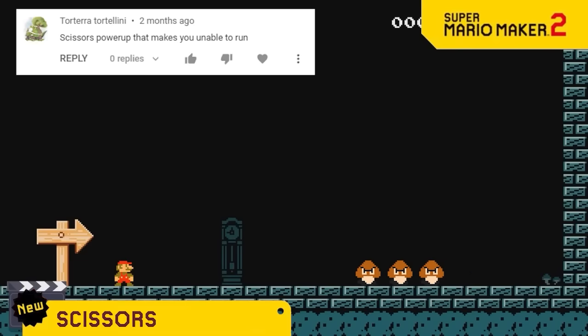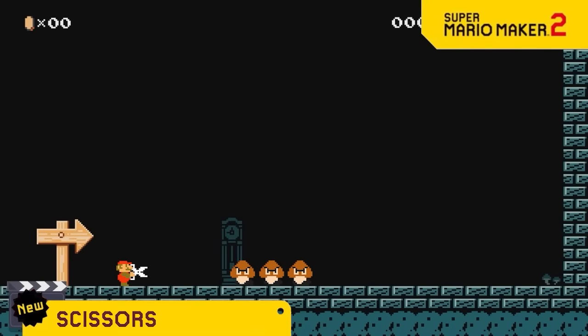Mario needs some more items that can attack so we're giving you scissors. Just press the run button and it's just like how Link attacks with a sword. Except with this item, running is disabled because everyone knows you're not allowed to run with scissors.